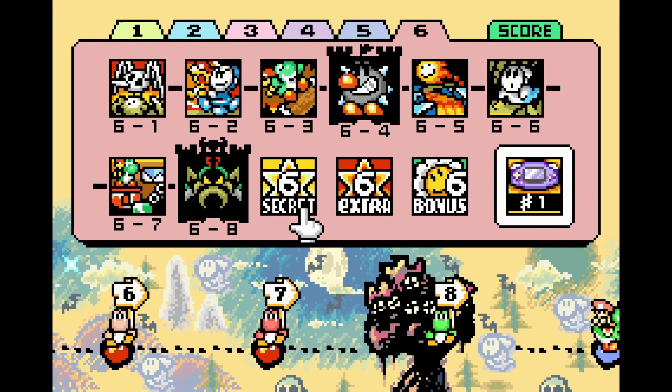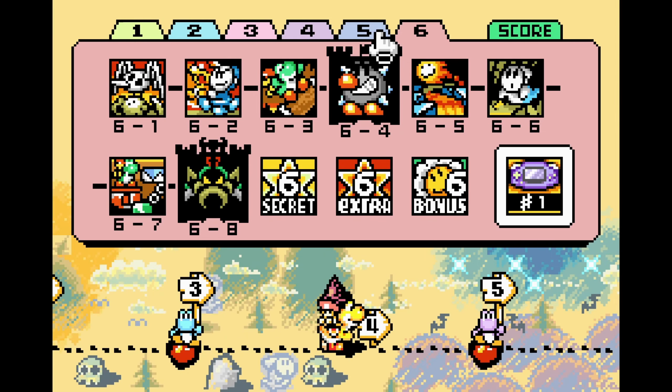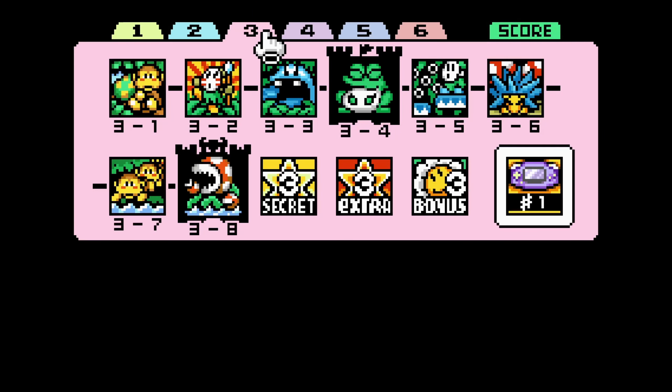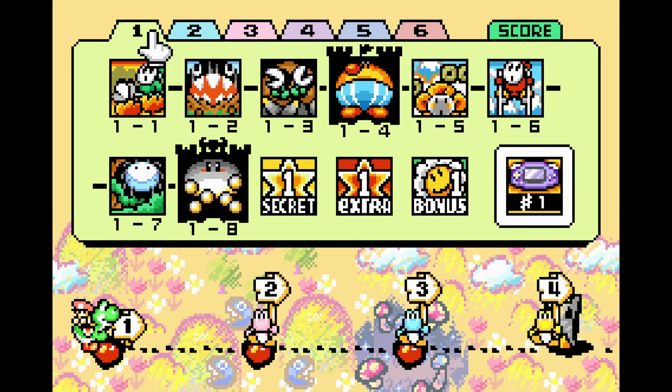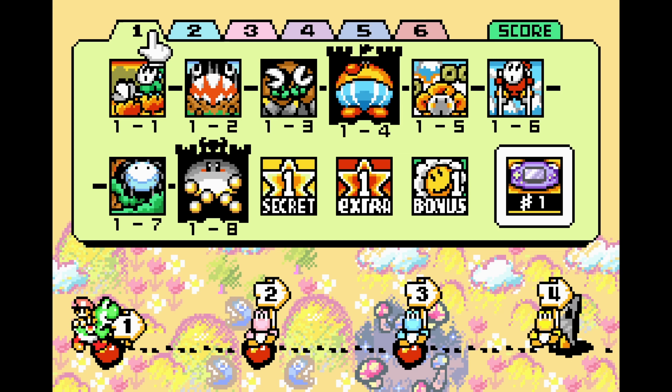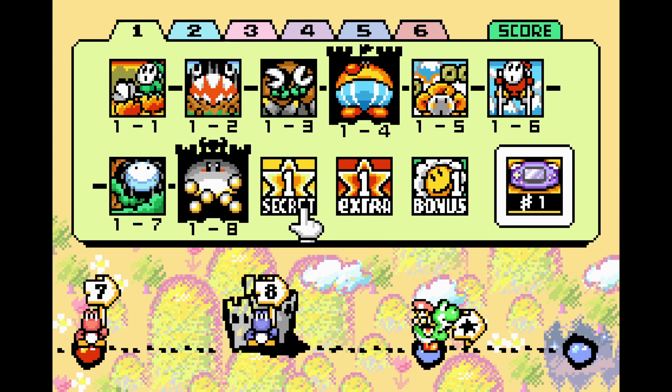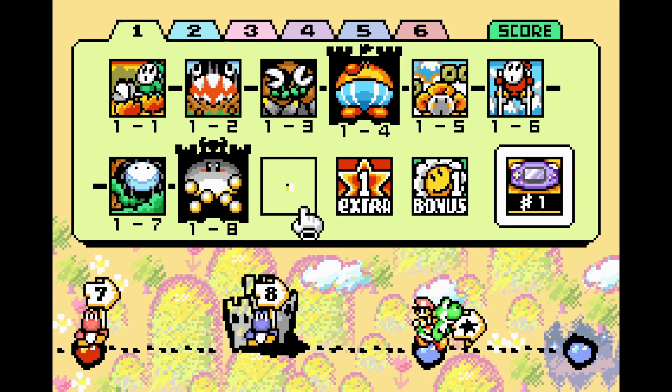Okay, now I can talk about the secret stages introduced exclusively to the GBA version. There is one in each world and they are unlocked after defeating Baby Bowser, so there's no point - you just need to beat the main story. I'm gonna have Extra World 6 and the Secret of World 1 combined together, and other than that each secret stage is gonna be its own episode. Let's start with the first one.